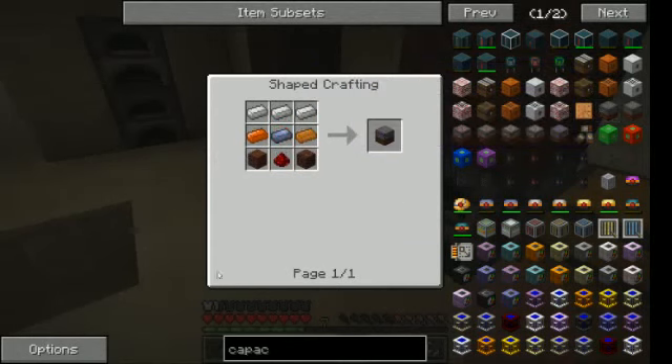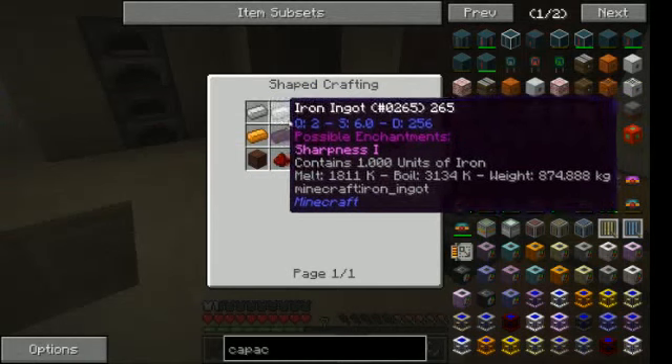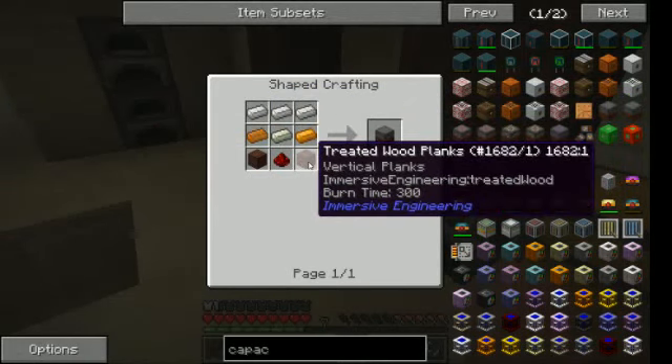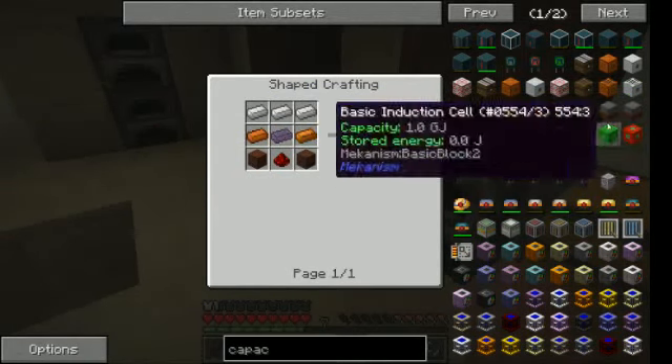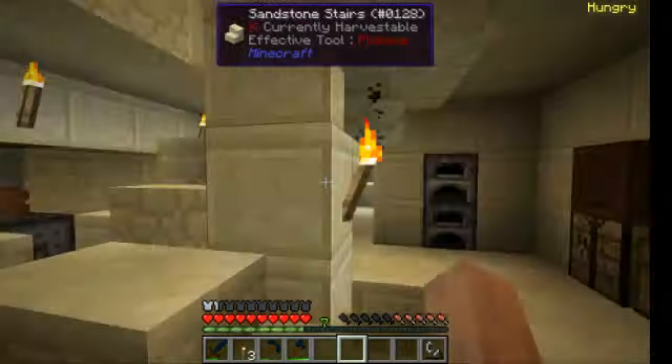This one is the best to start with: lead, copper, three iron, one redstone, treated wood — that stores a decent amount of Redstone Flux.